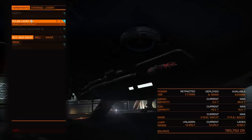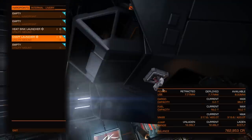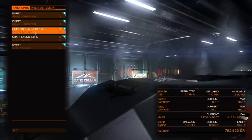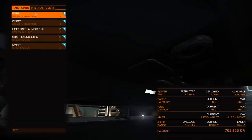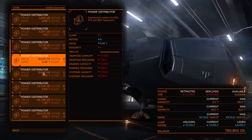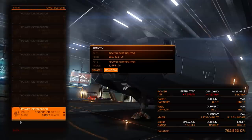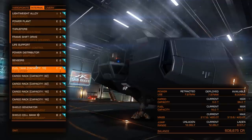I have no intention of fighting anybody — I'm just going to run. Selling these gets me the jump range back. My heat sink launcher is just in case I decide to pick up some dodgy gear, and the chaff launcher is in case some NPC starts shooting at me or something like that.